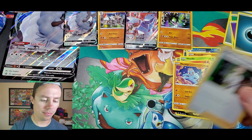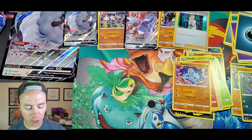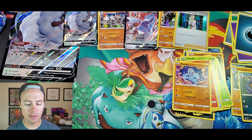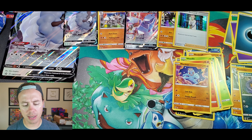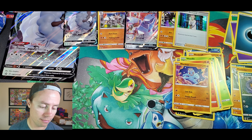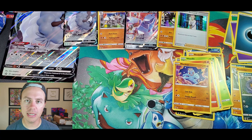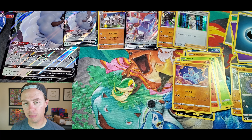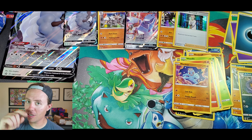All right, so we managed to get three Holo Rares, one Ultra Rare, and one promo V card. It's okay — that's successful because we got an Ultra Rare, one out of four packs. Pretty cool, I'll take that. Hope you enjoyed this video — thanks again to the Pokemon Company International for hooking me up with this. Stay tuned, I've got more Champions Path coming up. You guys have a great rest of your day, hope to see y'all in the next one — don't forget to like this video, see ya!